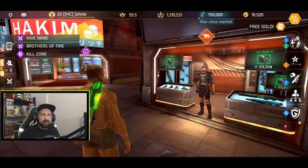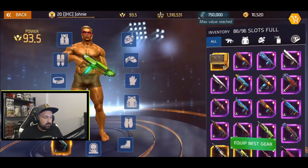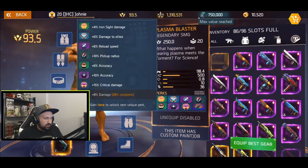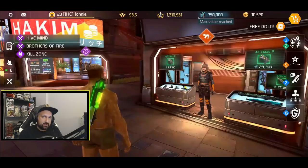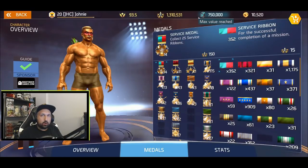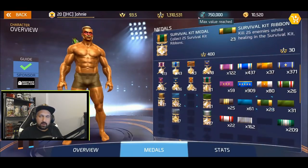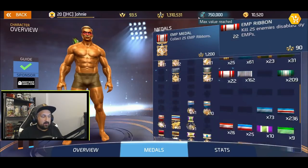Hey, what's up guys, Johnny here. I'm back with more Shadowgun Legends. In today's video we'll be farming ribbons and fame because I'm trying to finish unlocking my last perk on my plasma blaster legendary SMG. I'm at 28% complete right now. I need two more survival kit ribbons and three more EMP ribbons.